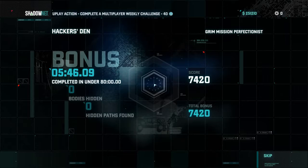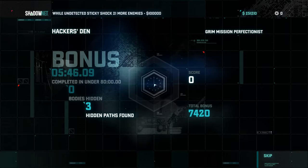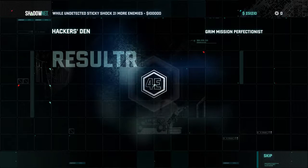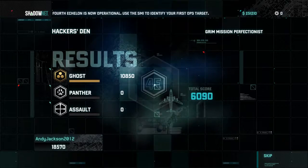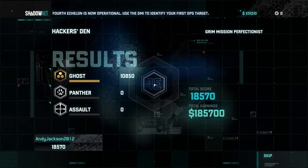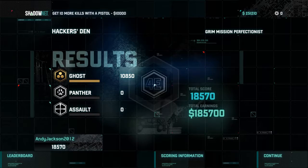It's not a speed run. I took my time, watched for the guards that would be able to see me, and the time I took was five minutes and 45 seconds, and I got $186,000. It's on Perfectionist and I ghosted it, so it's easy to do.